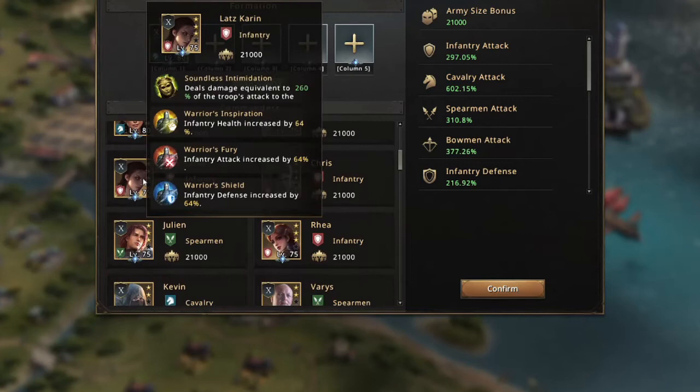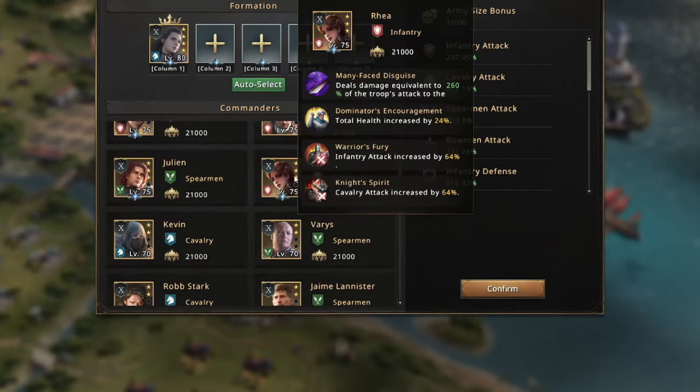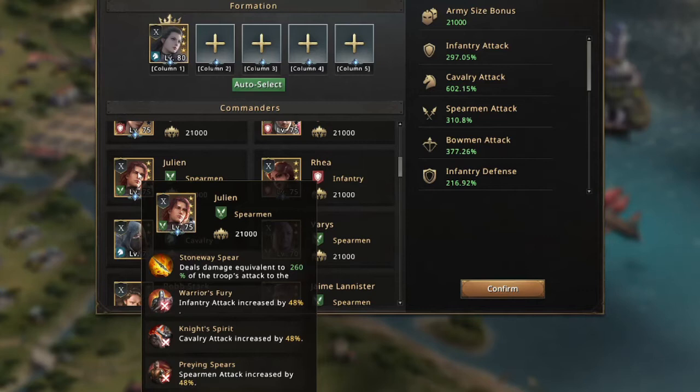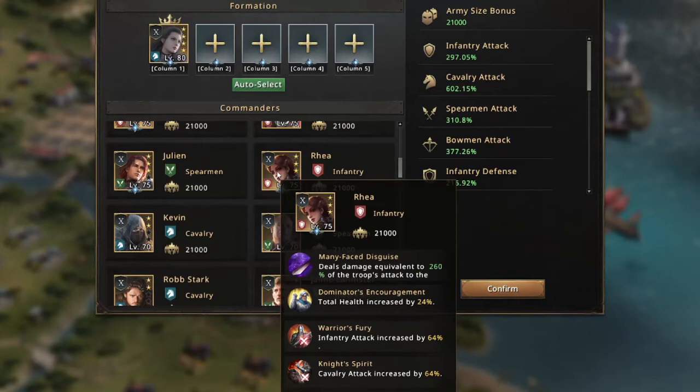Kravras is good if you have a bow setup, otherwise skip him. Lats is good for an infantry frontline, but if you switch your frontline to spear or cav, she becomes less useful. Ray is better because she does infantry attack and some cav attack plus total health. Julian is a solid option, buffing all troop types at about 70% across the board.